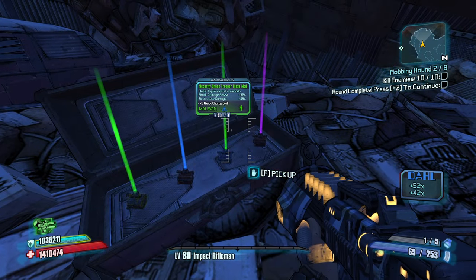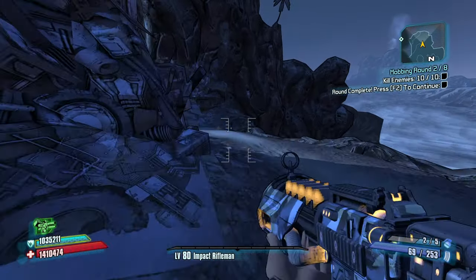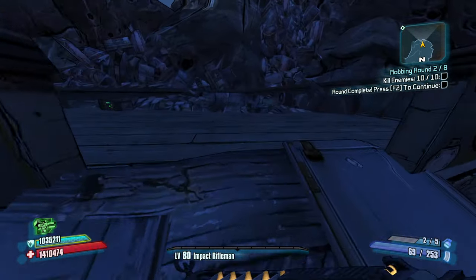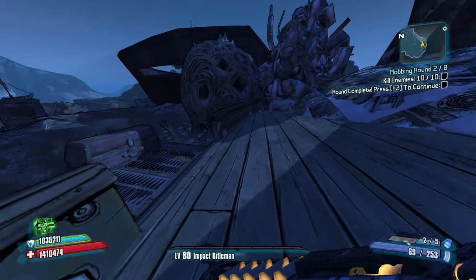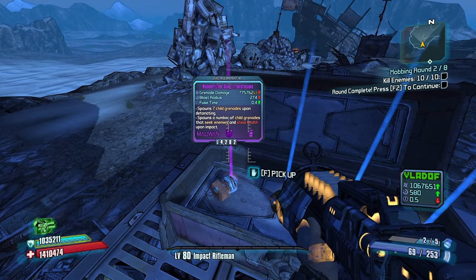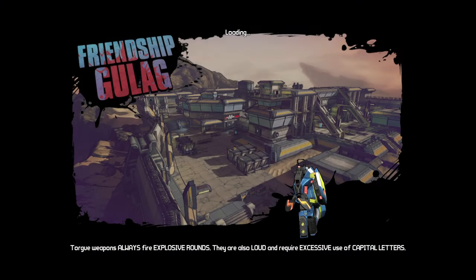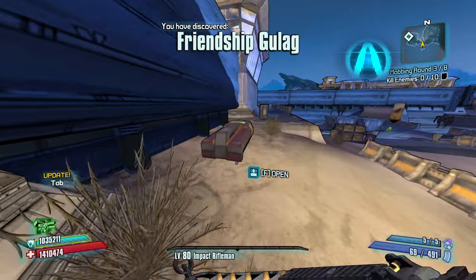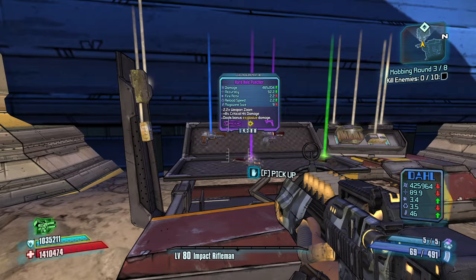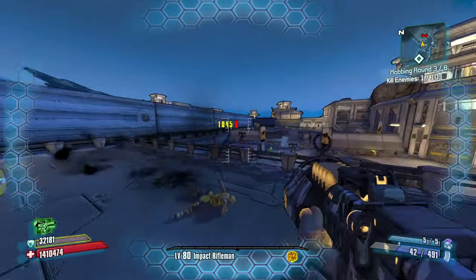The game is really trying to push me the SMG route, but I'm not about it. One more chest — let's hope it has something good in here, like a Peak Opener. We don't have a transfusion yet and we need one, so let's take this rubberized slag one. Slag transfusions are great. Friendship Gulag. Anything corrosive here? I really want a times two. That's not terrible damage, just the accuracy is a little bit bad.